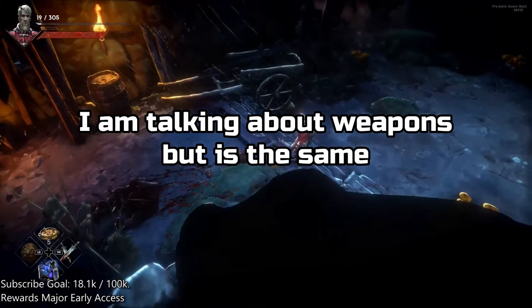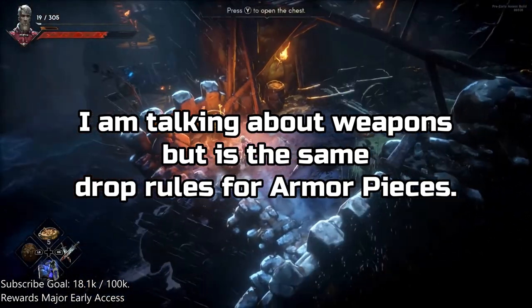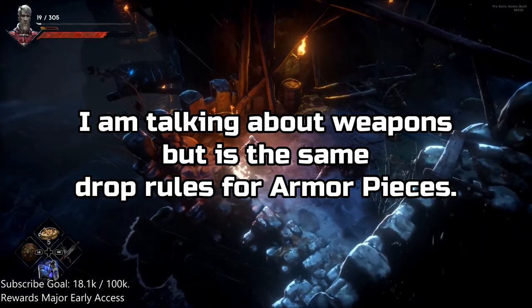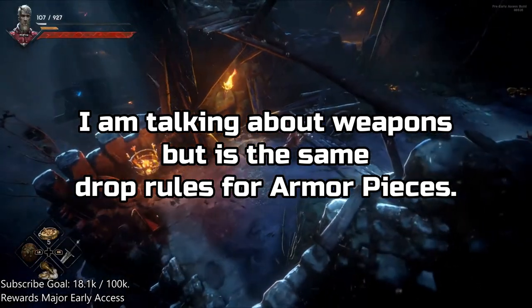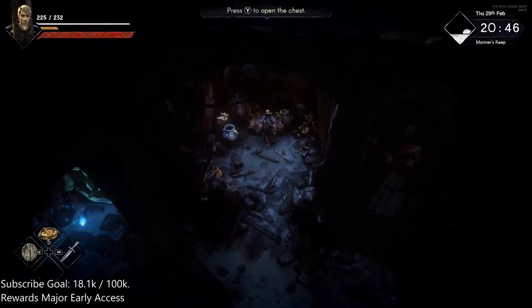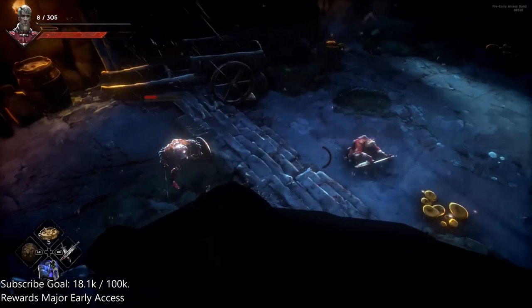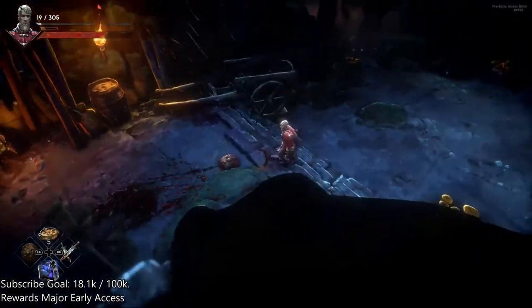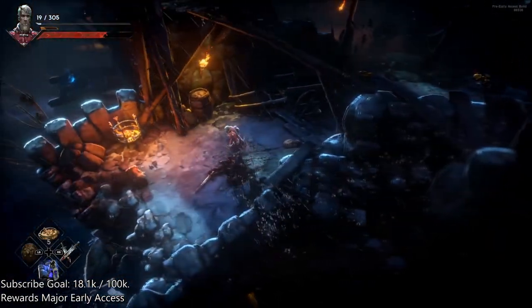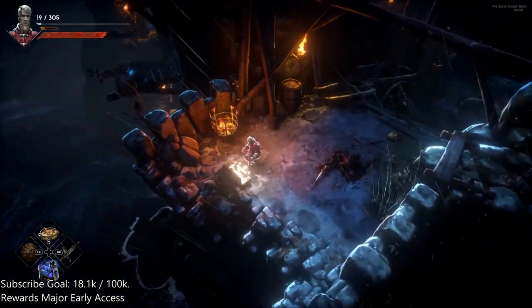Weapons have different rarities and offer players different types of enchantments, both good and bad. Players may open chests, defeat enemies, or search the area for weapons. Weapons and loot are randomized in the game, so players will be forced to play with what they have. This gives players the opportunity to experience different weapons and play styles, and see the different animations for each weapon.